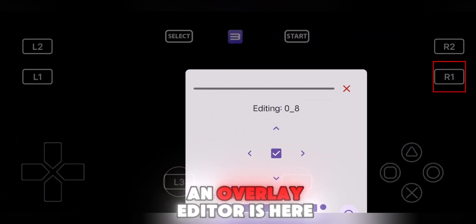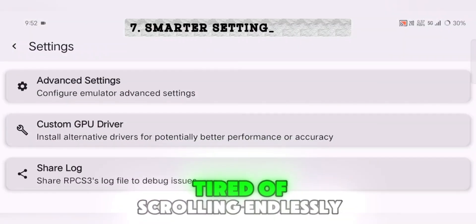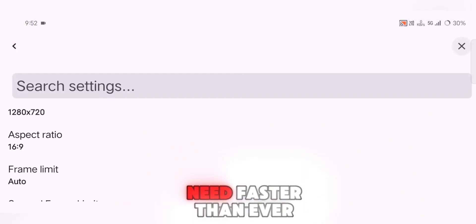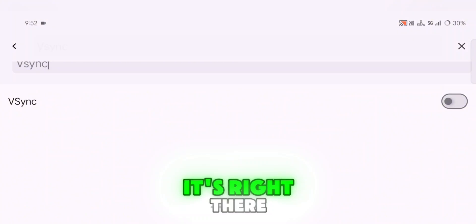For those who love customization, the initial implementation of an overlay editor is here, offering more control over your gameplay experience. Tired of scrolling endlessly through settings? The new search logic in the settings screen makes finding what you need faster than ever — just type in what you're looking for, and boom, it's right there.